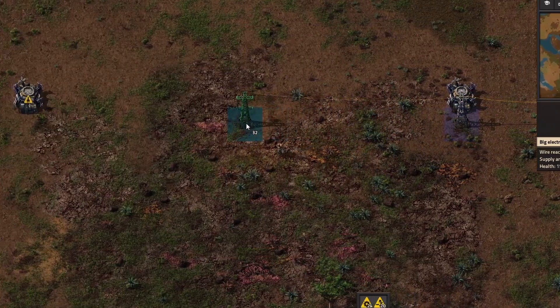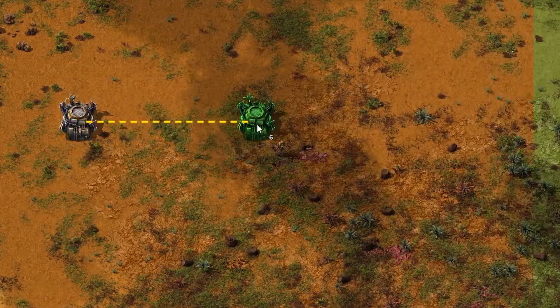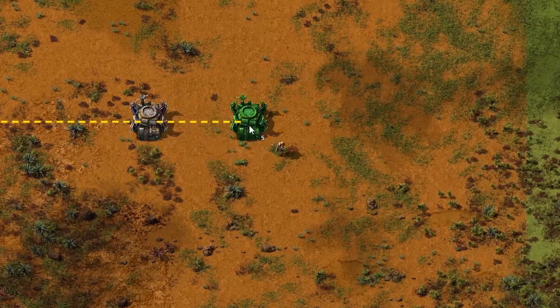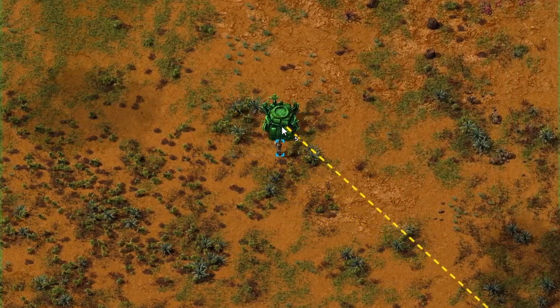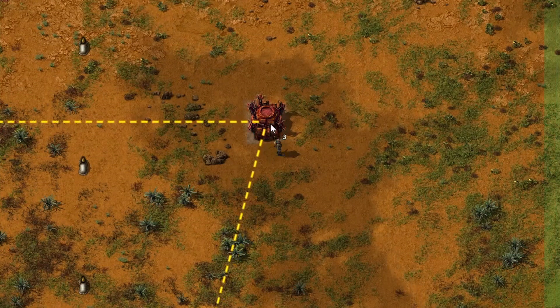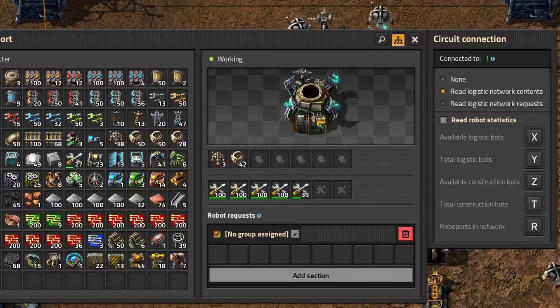Now let's look at how to actually automate it. The first thing you'll want to set up is a logistic network at your outpost — this is what makes the whole system self-sustaining. Place robot ports so their coverage areas overlap, creating one continuous network. If you leave gaps between them, your robots won't be able to cross, and that can leave turrets or walls stranded without supplies or repairs. A good habit is to always check that robot ports are connected between them with a dotted line. Also make sure everything that needs to be repaired is inside the construction area, and everything that needs resources is inside the logistic area. Inside the robot ports, you need two types of robots: construction robots, responsible for keeping your defenses intact — they'll fly out and repair walls, replace turrets, and even rebuild structures destroyed in battle, as long as materials are available in your logistic network.